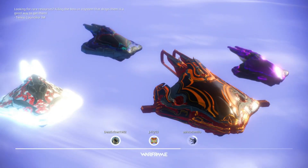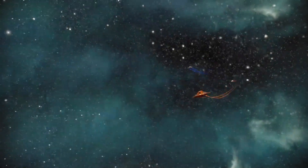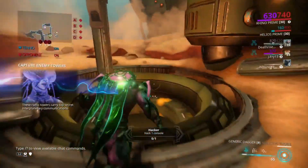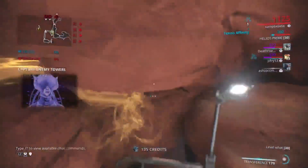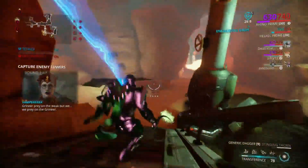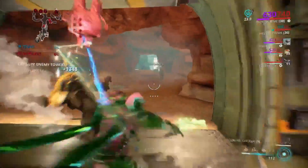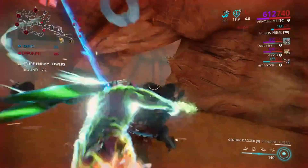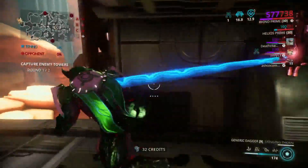This time it is an Orkin Reactor Blueprint. Now, keep in mind that it's the Blueprint, it's not the completed thing, but these enemies should be super low level, because that's just how it works. The enemies are level 6, because since it's a Gift of the Lotus, it was made for a lower level.